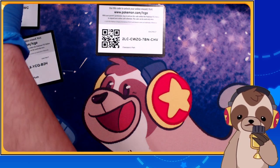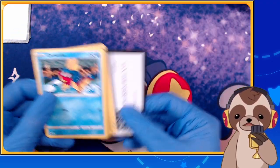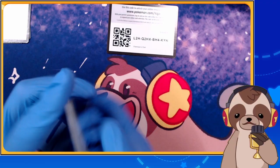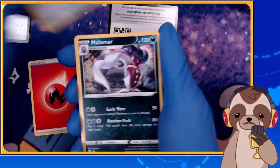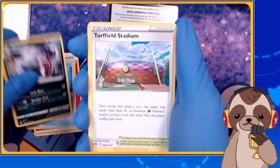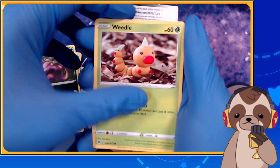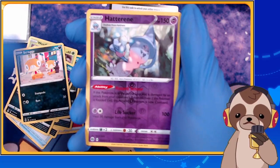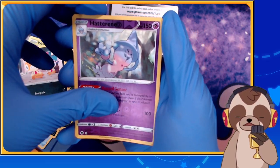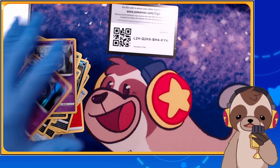The last Champions Path pack — let's go, cross everything! We got Fire Energy, Rotom Phone, Malamar, Turffield Stadium, Curvature, Snakey, Weedle, Galarian Linoone, Scraggy, reverse holo Hatterene — and Hatterene holo! Double the Hatterene — what do you know!